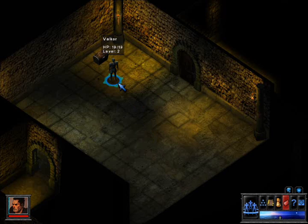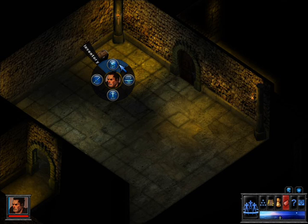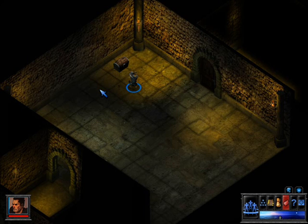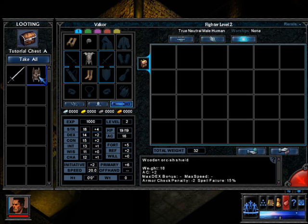Press right click on yourself and you can select all your skills, your inventory, your attacks, your talking. We want to open lock because we have that skill. Let's try opening it. We can't fail in the tutorial, trust me. We succeeded. Surprisingly enough, what is in this chest? A sword and a shield, and you know what? We really need them.